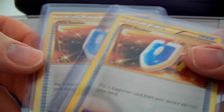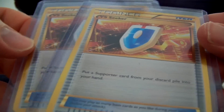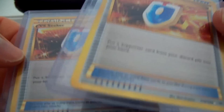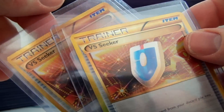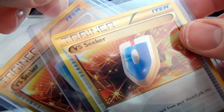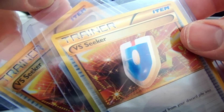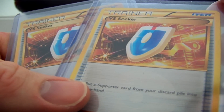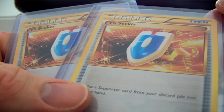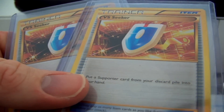I never pulled an energy switch, but I did pull two VS Seekers — the shiny cards. Shinies are incredibly difficult to pull, guys. Normally you're looking at one in three boxes on average, which is 108 booster packs. From my experience, actual booster boxes have better odds for shinies than blister packs do.